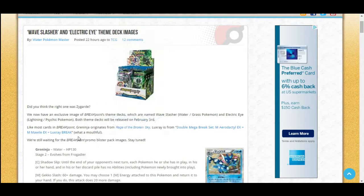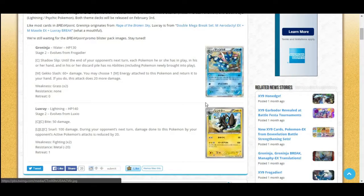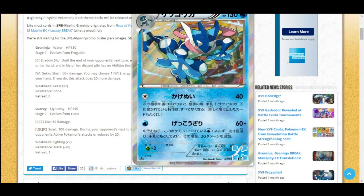These decks are more and more going to be advertising and promoting the Break evolution cards. We're going to look at the two key cards of each deck. First, Greninja has the attack Shadow Slip: until the end of your opponent's next turn, each Pokémon they have in play, in their hand, or discard pile has no abilities — including any Pokémon brought into play. So basically you're doing your attack and getting the Garbodor effect for the turn, which is pretty sweet.